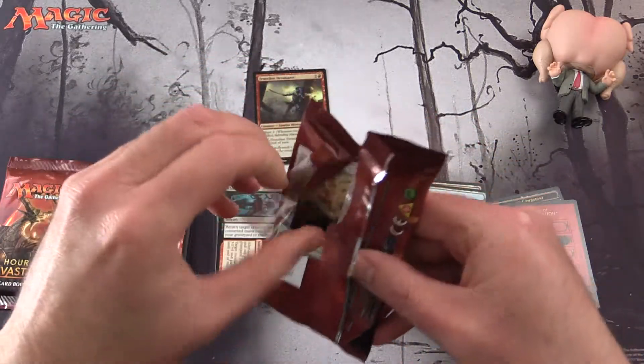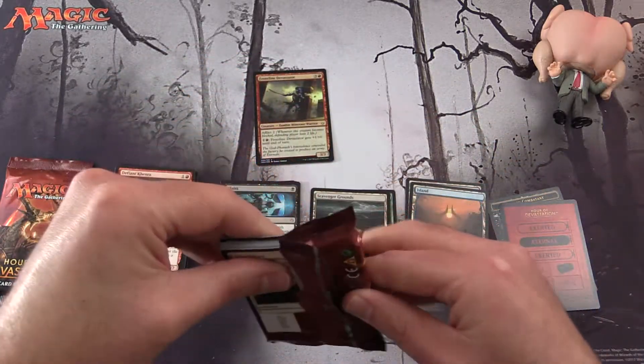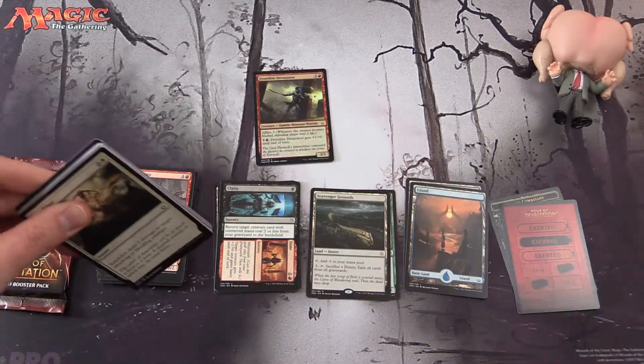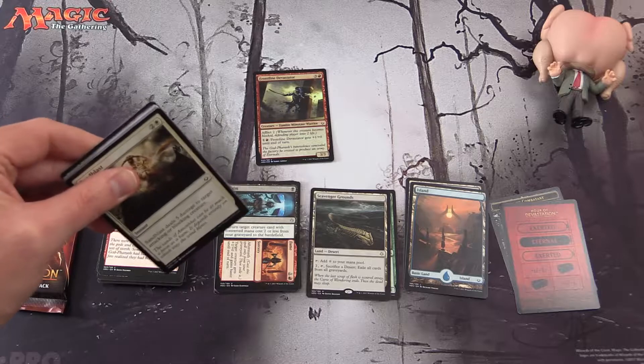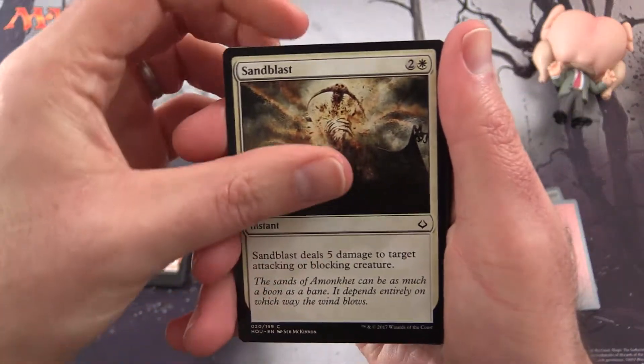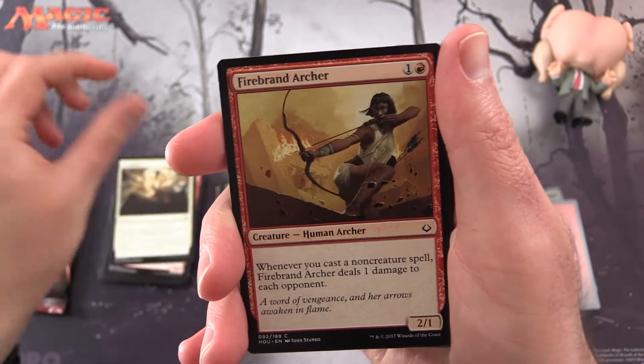Halfway through, Bean — where's the Mythic? Where's the Foil Rare? And seriously, we're getting another Sandblast. I hope we're not getting too much repetition here. Firebrand Archer — okay, that's different.